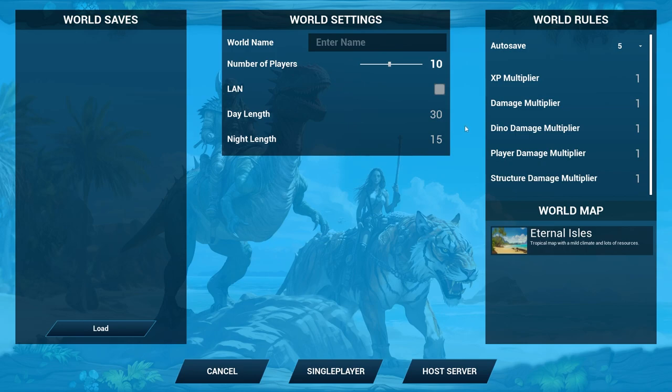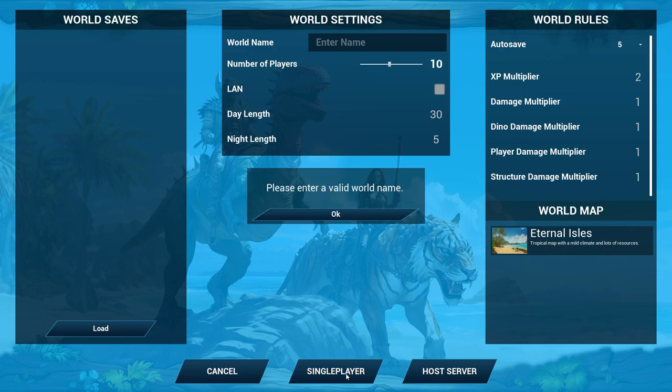I'm going to hop over into the settings. Nighttime, we're going to put it at 5. I don't like it to be night too much just because it's dark — that's for recording purposes. If you like it to be night, go ahead and put it a little bit longer. XP multipliers, I don't want to get cheesy, but let's do two. I want to move up a little bit quick. We'll save. Five minutes is fine. Dino damage multiplier, we'll leave that at one. I think we'll leave everything else besides the XP at one. We'll do a single player game.